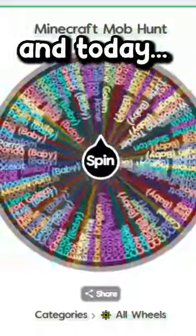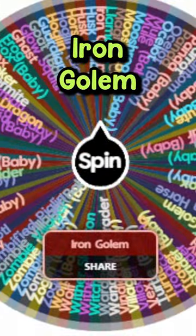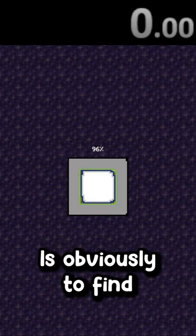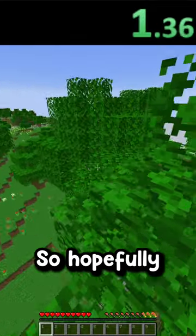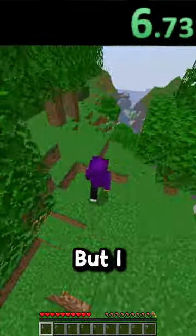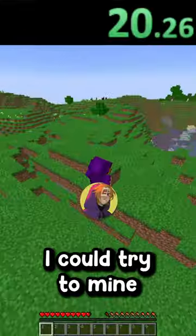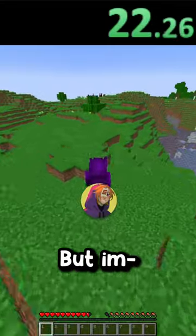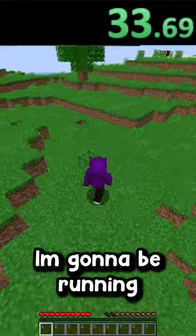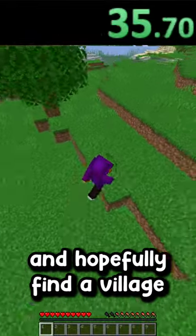This wheel has every mob in Minecraft and today I need to speedrun to find an iron golem. So let's create a brand new world. The fastest way to get this done is obviously to find a village. Hopefully I spawn somewhere near one, but I don't think I did. I could try to mine for iron to build one myself, but that's going to take forever. So it looks like I'm going to be running for a while and hopefully find a village.